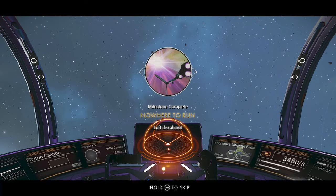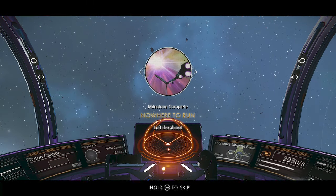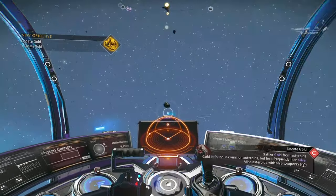While you're amongst the stars, start mining asteroids. If you don't want to do a lot of mining now, you'll only need 20 gold and 40 silver, and then you can head back down to the planet you're on or find another planet that has sentinels.